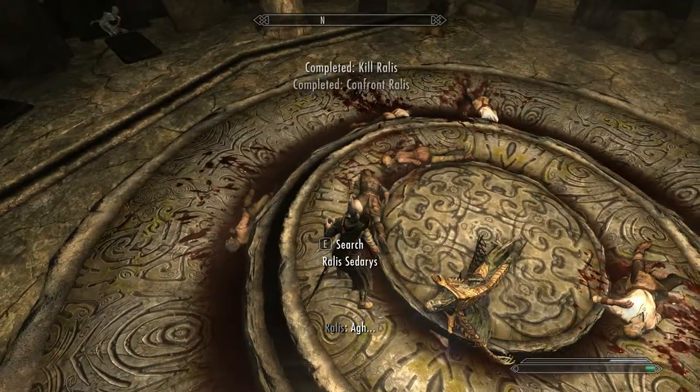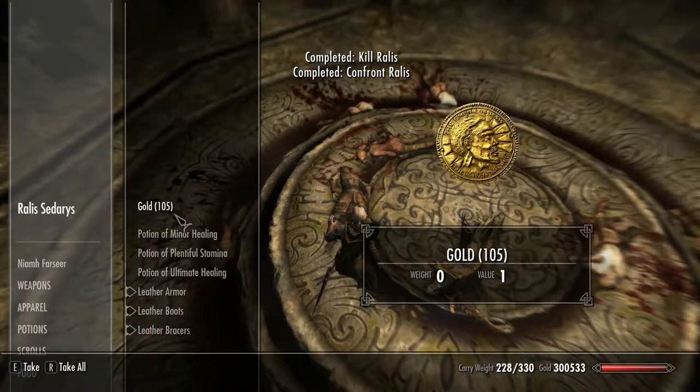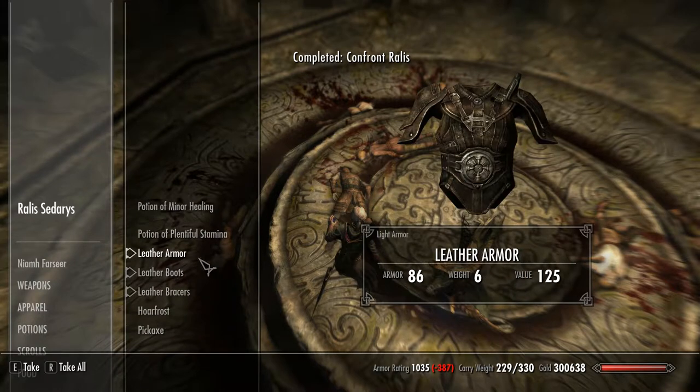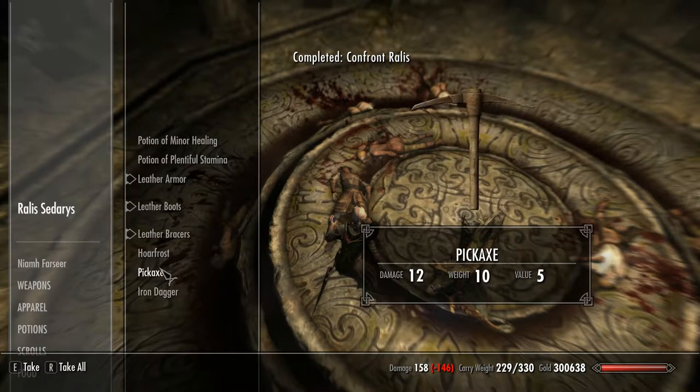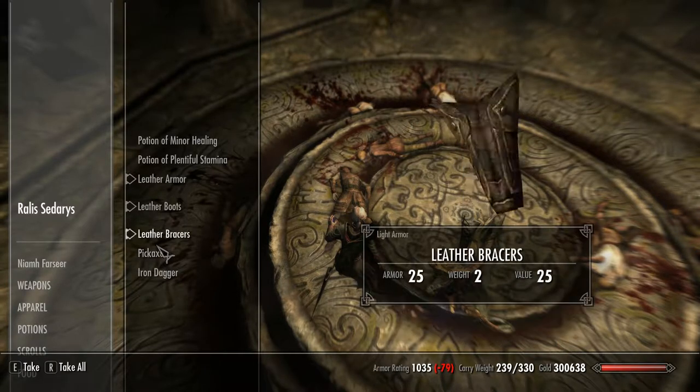Goodnight. Yeah, I wasn't going to let him get away with that. And what you do get — nom nom, 105 gold — and you get Hoarfrost, which is an enchanted pickaxe. I'm not sure if you can disenchant this or not. Target takes 15 points of frost damage to health and stamina and has a small chance of being frozen solid — which is actually not a bad enchantment if it can be disenchanted.